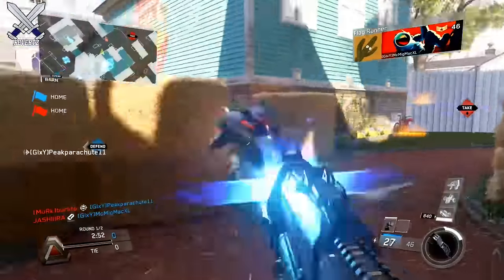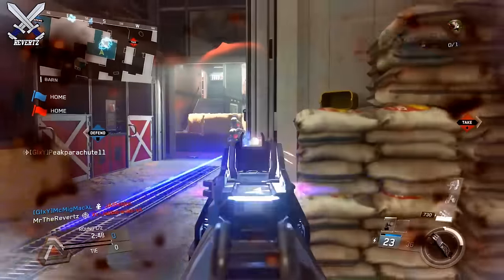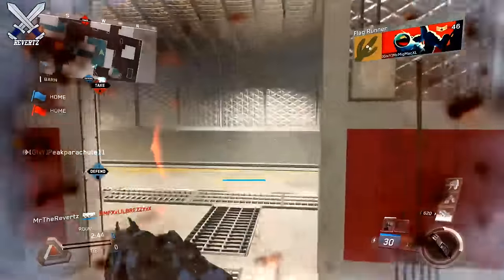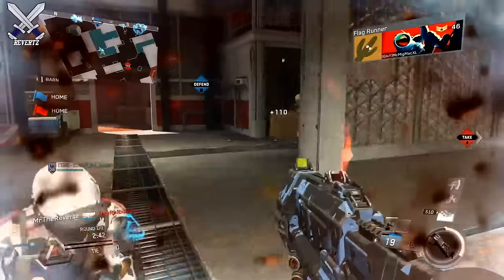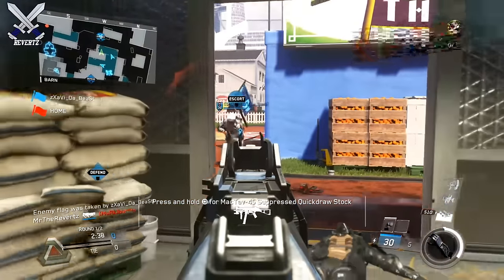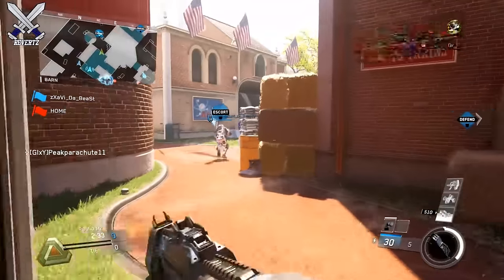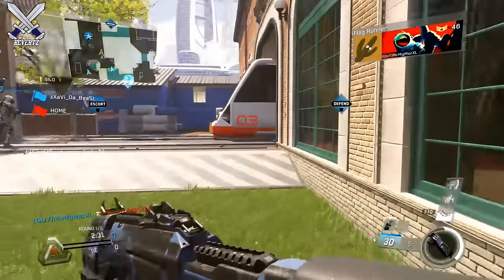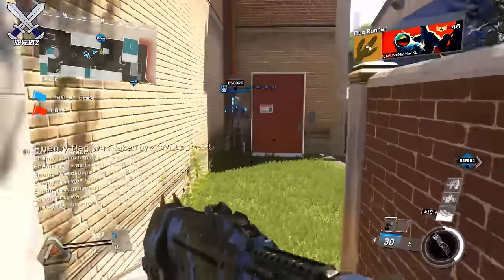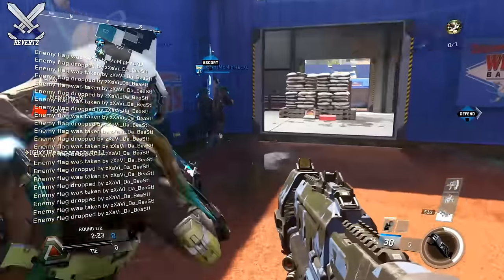I do want to make this glitch aware to the developers over at Infinity Ward because this is something that's pretty game-breaking for CTF. I found this because I was playing a CTF game the other day and I saw on my notifications bar that I kept repeatedly getting messages like 'enemy captured the flag' — it was just spammed repeatedly over the kill feed. Then I saw a guy on my team actually using the FTL jump to gain experience points.